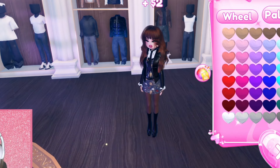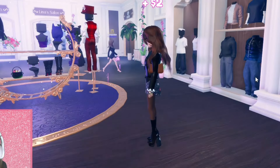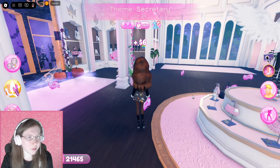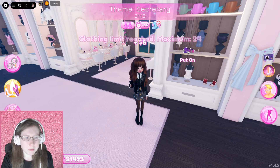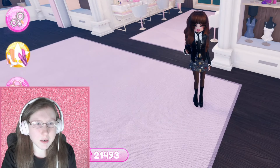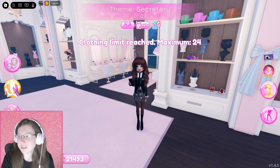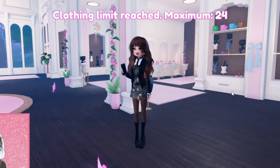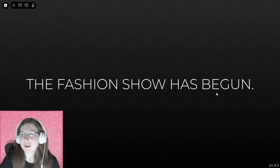Let's add one more item — I think it's gonna be this jacket and we're gonna make it dark. Okay, now this looks good, not gonna lie. She's looking like a secretary. We've still got some more item slots to use but I'm wondering what to even add — maybe a cell phone or a belt. We've already reached the maximum number of items, which is good, so I think this is what we're gonna go with.